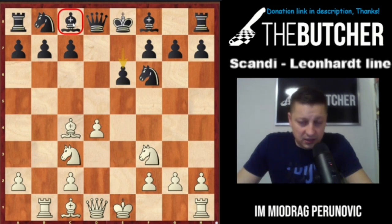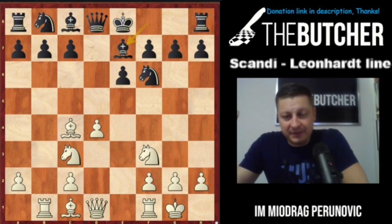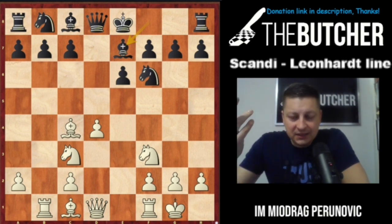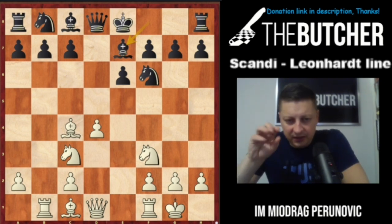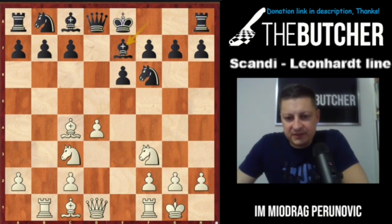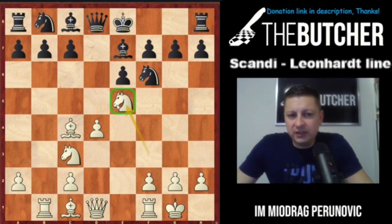After knight f3, Firozia played e6. His bishop on c8 protects the pawn on b7 — that's good — but the light-square bishop looks weak. He went for castles and bishop e7. For those who want to practice building an attack: pause the video and find the move for white. You don't have anything immediately winning, but find the move that slowly and gradually improves your attacking prospects. Whoever said knight e5 — congratulations! It not only centralizes the knight but opens the queen to go to f3 and join the attack.